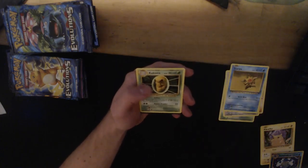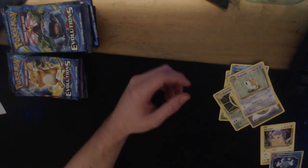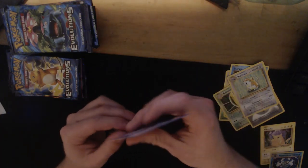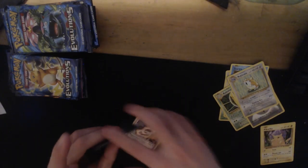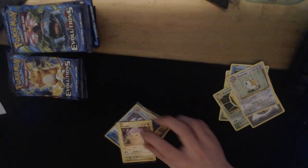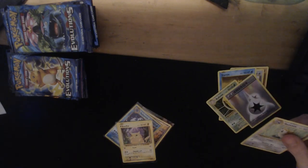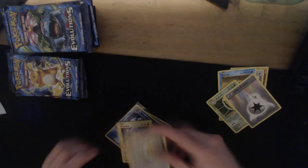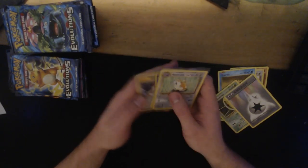We also have Charizard Spiraling - also a good card - and Double Colorless Energy and Cocoon. First pack done. We had four good cards: Raticate, Pikachu, Poliwrath, and Charizard Spiraling which goes for some money. The bulk goes here.